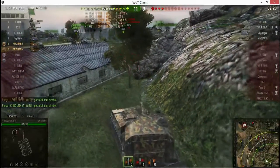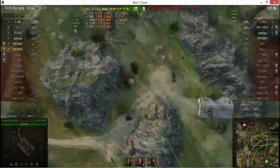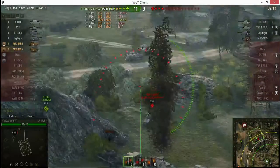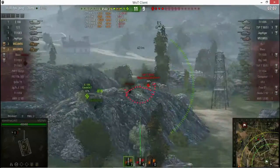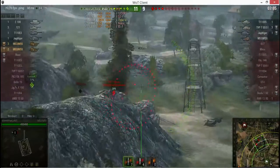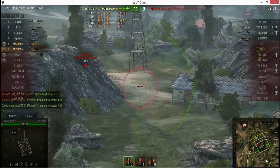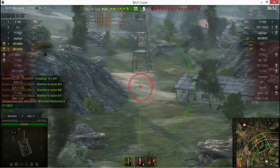Even though you know you can't kill him, if you know you can take hit points off, take those hit points — because that's going to be the deciding factor. Get him down far enough so he'll be a one-shot for your teammates. Right now this guy is a one-shot easily for any of them to finish off.